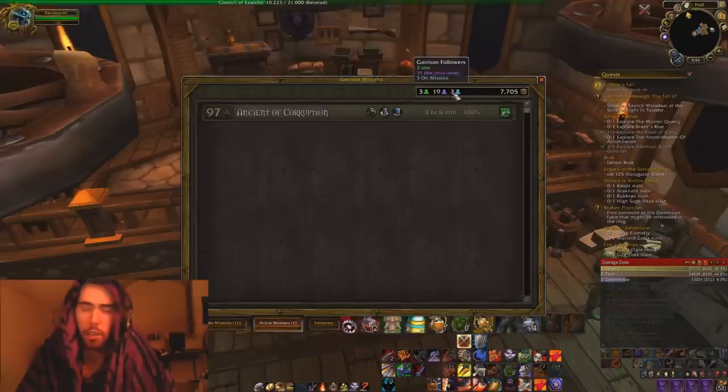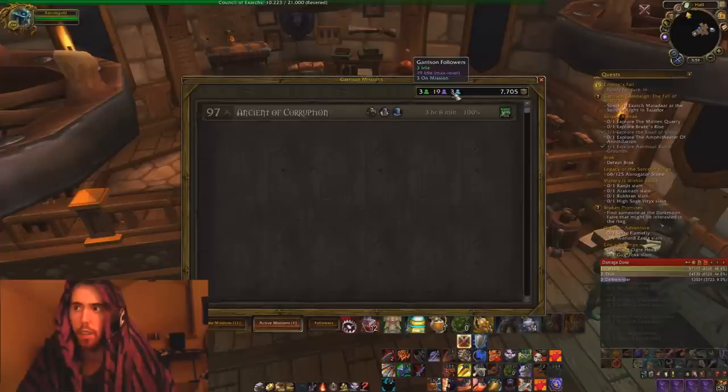Another thing it does here is it shows your garrison followers — how many you have. As you can see, I have three idle that are max level, three that are on a mission, and three that are just idle and they're not on max level.